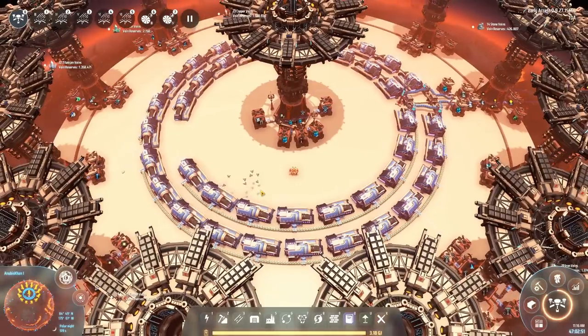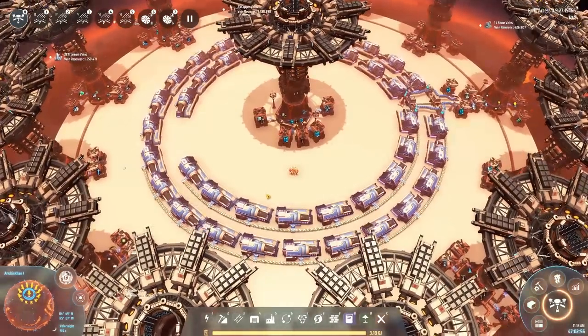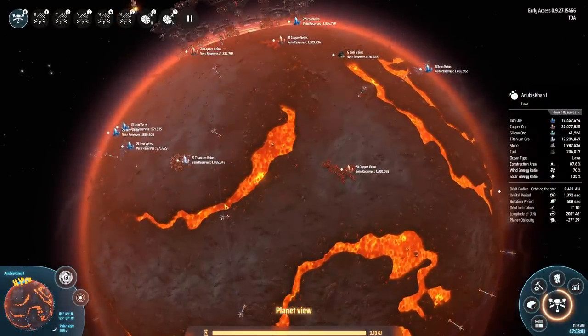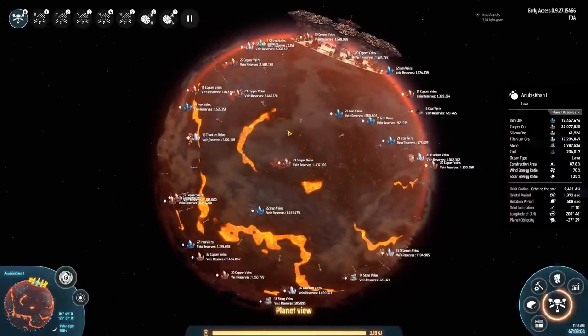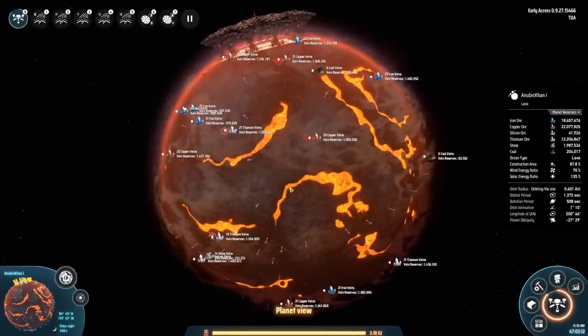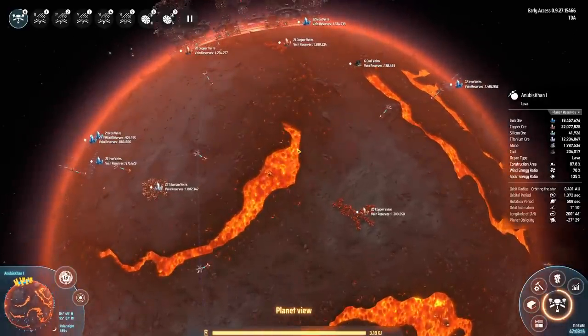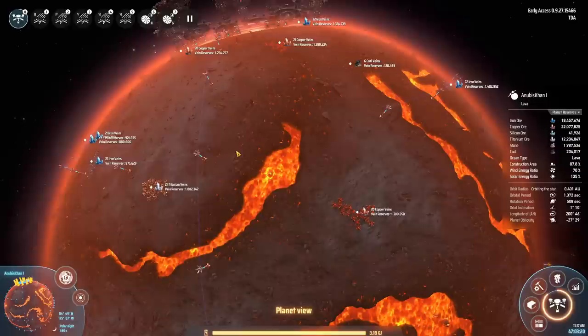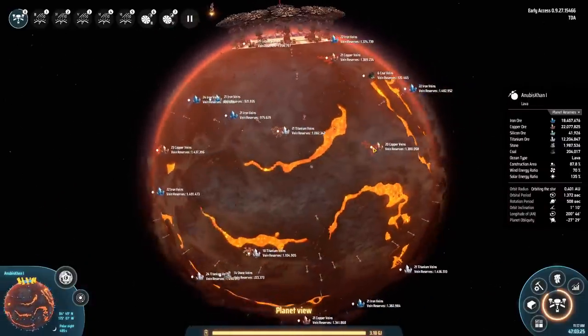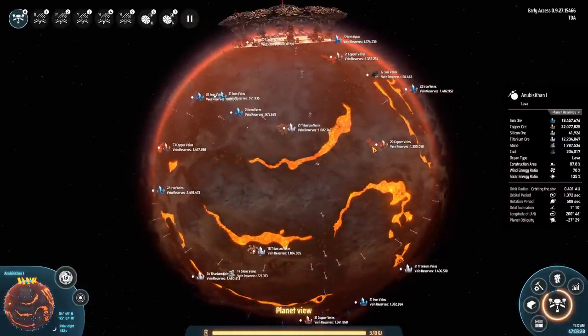Rather than our previous version, I now don't have solar panels in here — instead I have fusion power plants supplying a pretty hefty amount of energy. I also now have a complete power grid, so you can just start building right away without manually figuring out where power is going to go. Just make sure you press Shift+Enter if the blueprint has any obstructions — like the lava over here that's why this pole is missing — but there's enough redundancy in the grid to make sure power gets everywhere even with some obstructions.